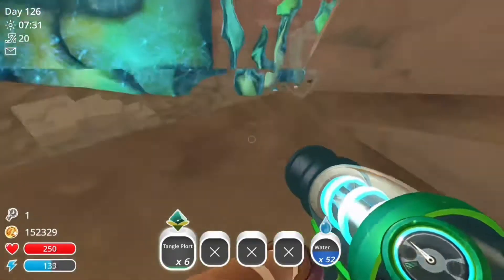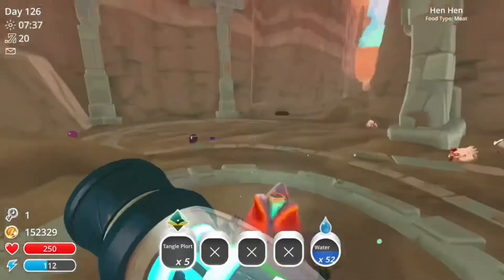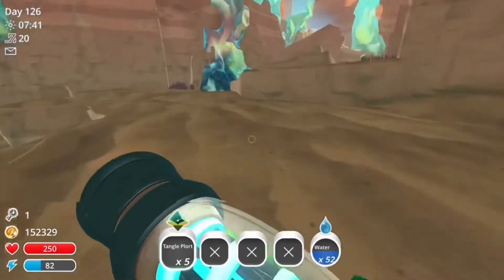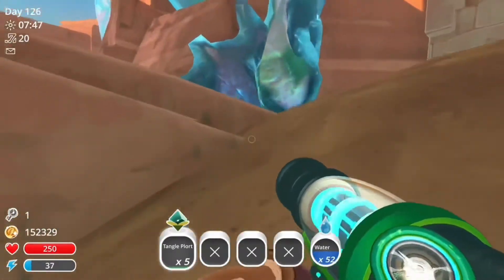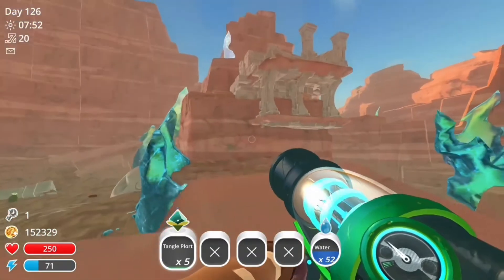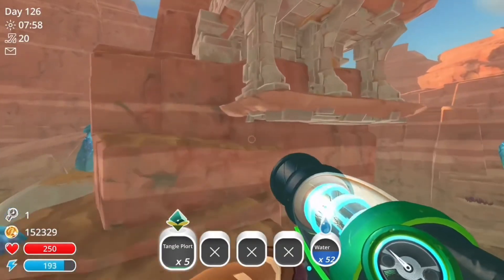Put one tangle slime in there — you can see it because it gets tangled. Come around here, there's another one — put that one in there. There are two plants around here at the moment, and you're going to get so many mosaic slimes. They'll keep spawning over the days, so it's just a great spot, especially near the front of your base when you come through the portal.